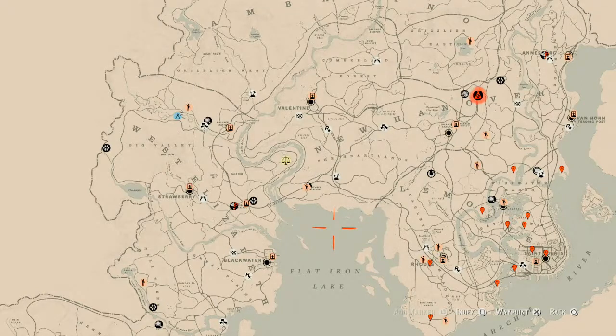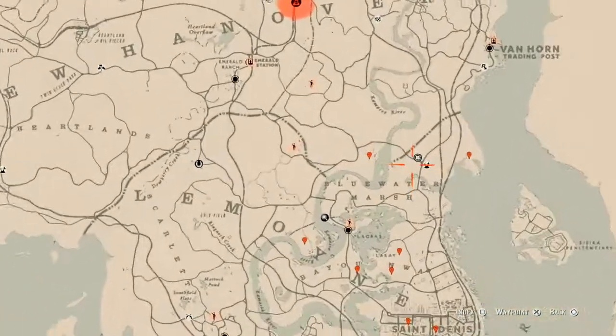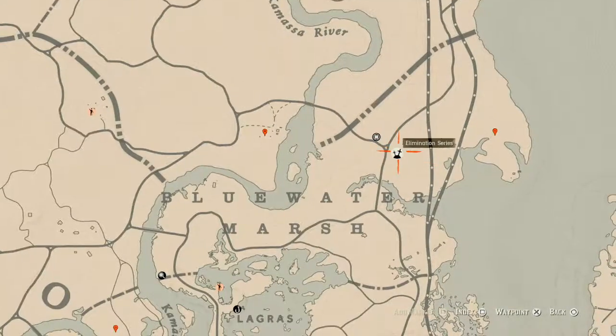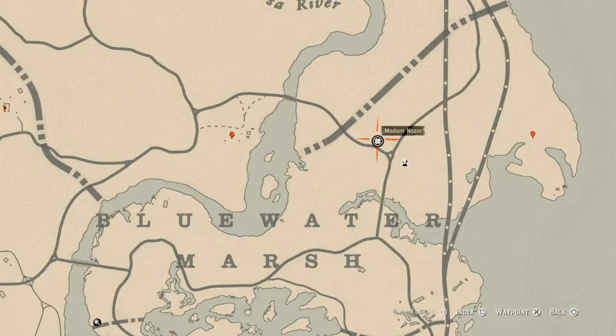If you want to know Madame Nazar's location earlier than this video, follow me on Instagram and Twitter at HitmanMiyagiYT — how to spell that will be in the description box below. Madame Nazar is right above the word Blue Water Marsh, right next to the Elimination Series on your map, over here by Blue Water Marsh.